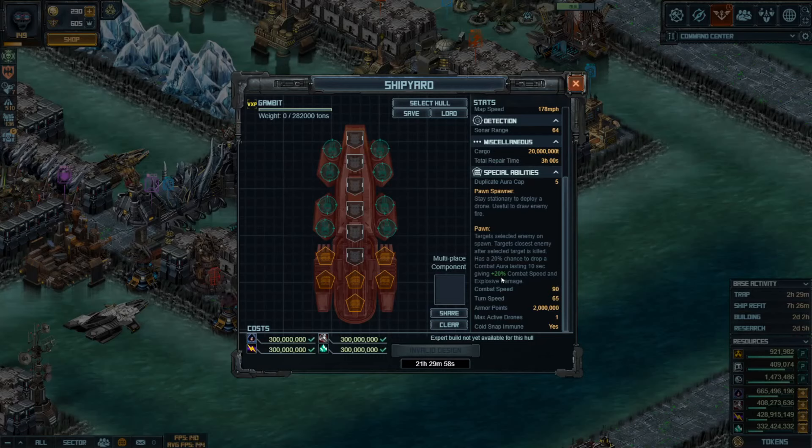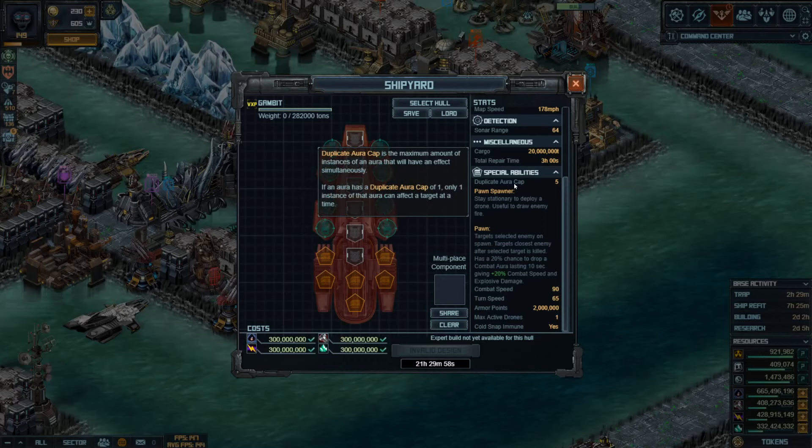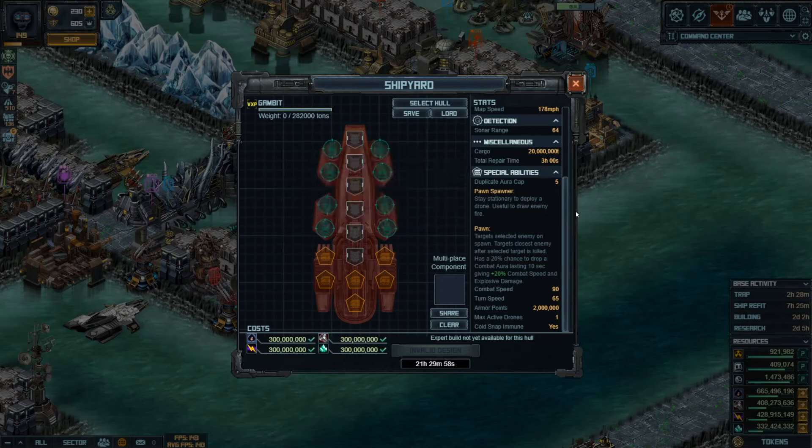That's something we'll probably have to figure out after the raid — probably next week or the week after. The combat speed is 90 and the turn speed is 65, so these things are going to race forward but can't turn very fast — that's going to be interesting. Maximum active drones is 1, but I think it's 1 per ship because it says a duplicate aura cap of 5, so I assume you get 5 drones, one per ship. That's my thought, but we'll see.